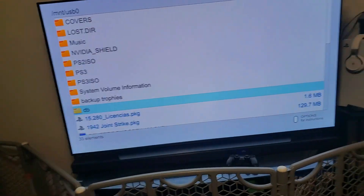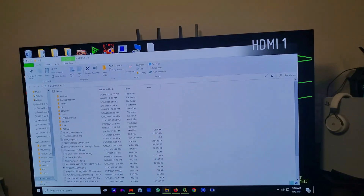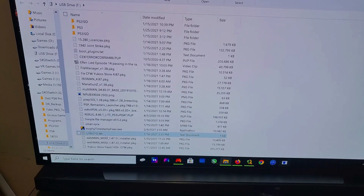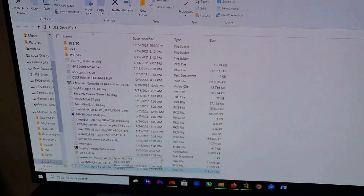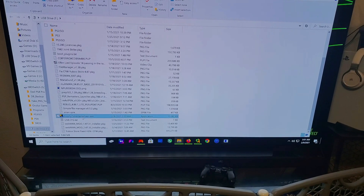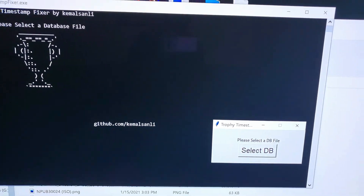Take the USB out, plug it into your computer. On your computer you'll see your USB drive there. Now you're going to want to download a program called 'Trophy Timestamp Fixer' — I'll leave a link in the description so you can download it. After you download it you don't have to install it or anything; once you download it, just run it. It'll pop up blank for a second and then ask you to select a database.